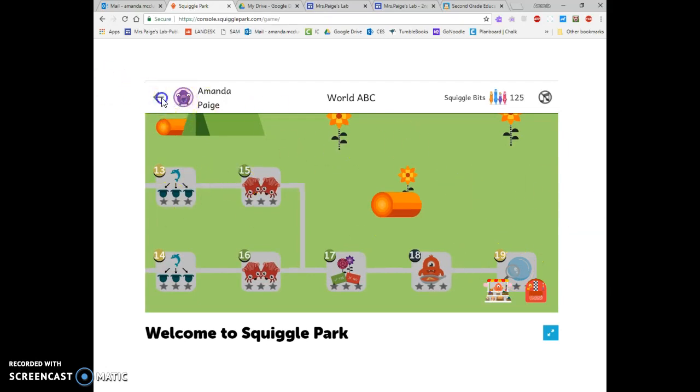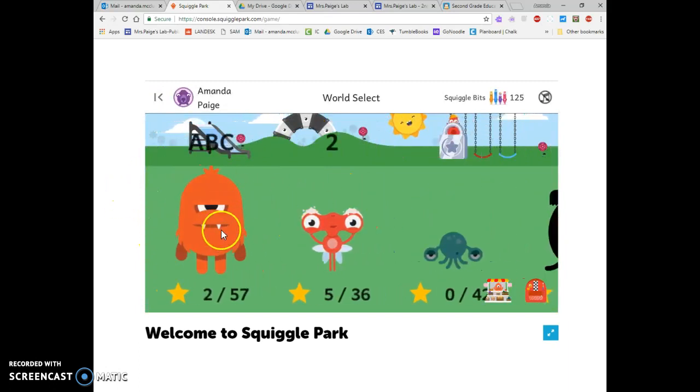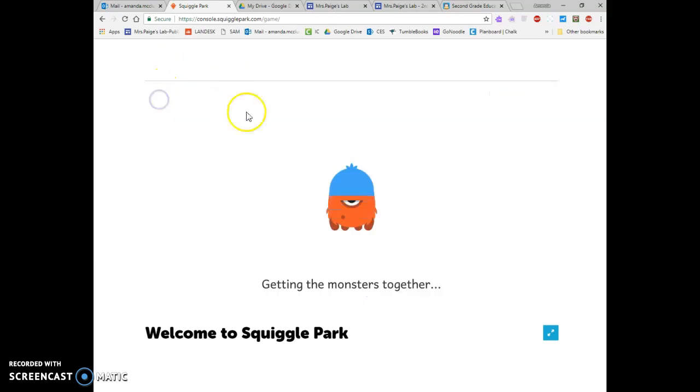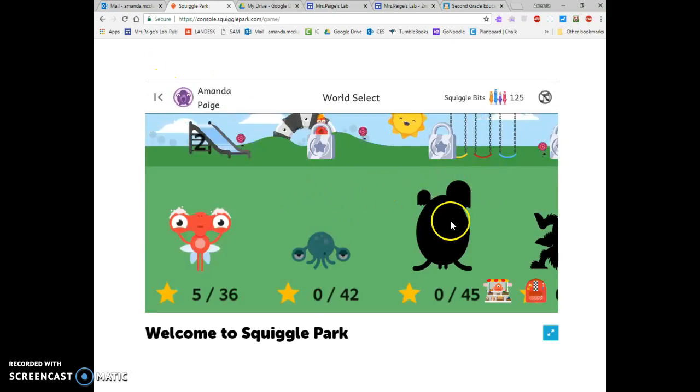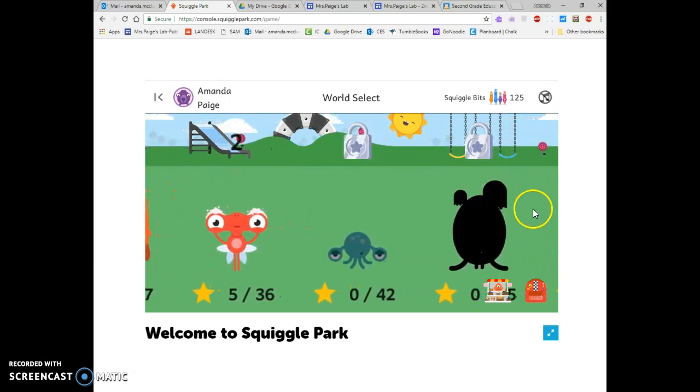Once I finish all 19 areas in the orange monster, I'll be able to move on and continue working in my next world with the red monster. So we're just going to play through and get through as many levels and worlds as we can this year. Have fun in Squiggle Park!